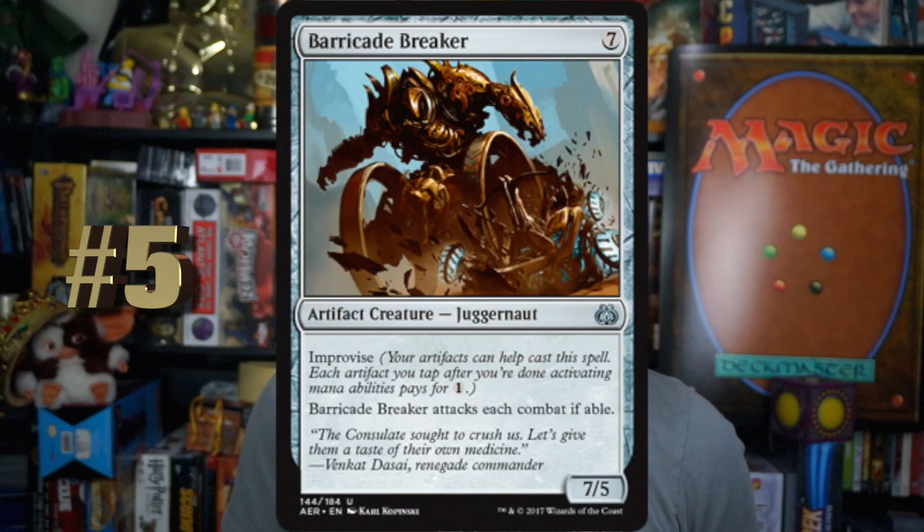Number 5, Barricade Breaker. Seven mana for an Artifact Creature Juggernaut. It's a 7-5. It attacks each turn if able and has Improvise. That Improvise makes it amazing sometimes — if you get it down for five mana at a 7-5, that's crazy. Anything below that, forget it, game over. I don't like that it doesn't have Trample because it can get chump-blocked. Why is it called a Barricade Breaker then? You're going to run it in decks where you can get Improvise going easily. You might play it at 7 mana for a 7-5, but I wouldn't count on it, because drawing it in your opening hand is going to be really bad.